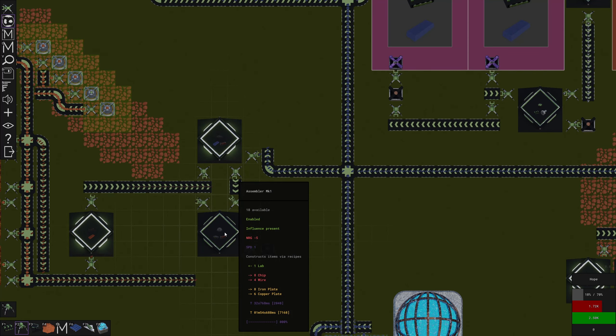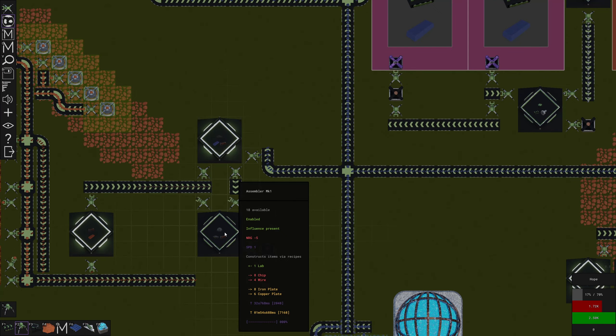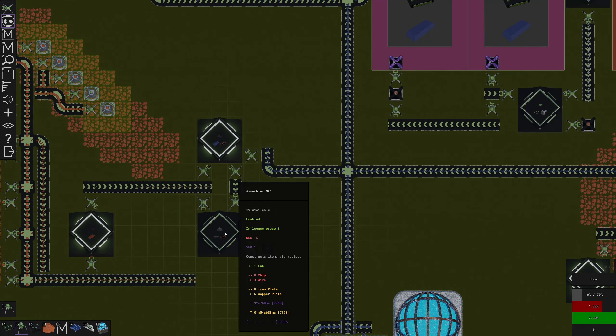That next factory is also going to take wires as an input. I think that should just about do it. This is going to be making us laboratories. Do I have one more belt? Perfect. So this should start to work here very soon. It actually makes chips quite fast — eight seconds to make a chip, four seconds to make two wires. And how long does the lab take? 32 seconds. So about 32 seconds to make one — there it goes. Yeah that's going to make us laboratories, which is perfect.